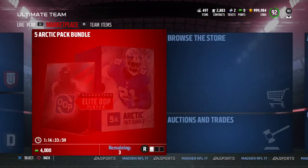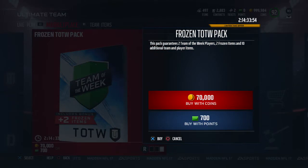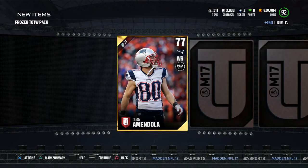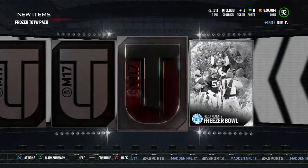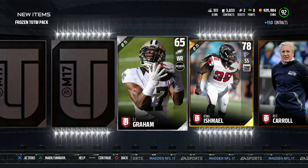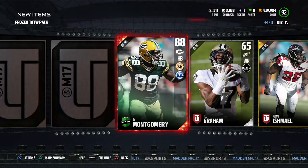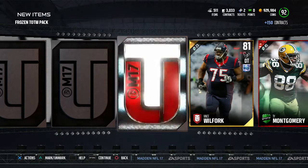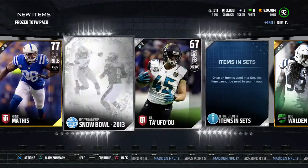I'll buy just one Team of the Week pack — just one, I don't want to spend too many coins. Let's see what we can get. At least we're getting the collectibles, I'm cool with that. Oh — we get an elite right here! We got Ty Montgomery! We actually got him. Can we get anything else? We also got Eric Walden, who's going for about 20k. That wasn't a bad pack at all.